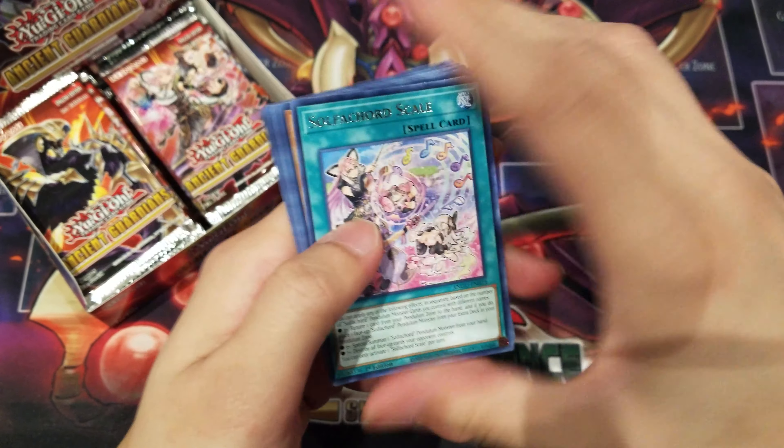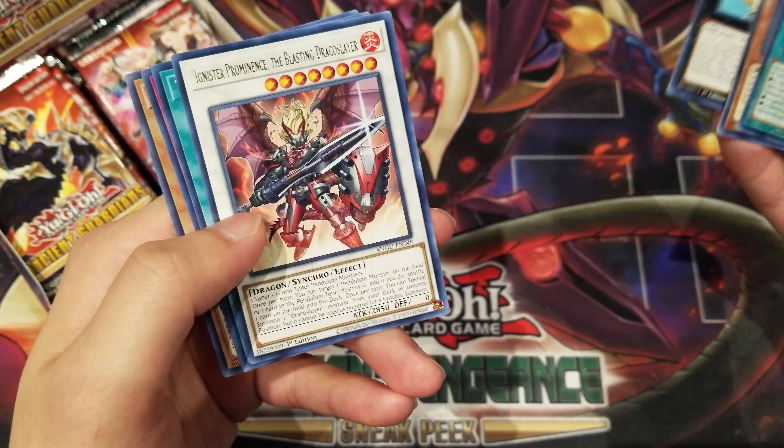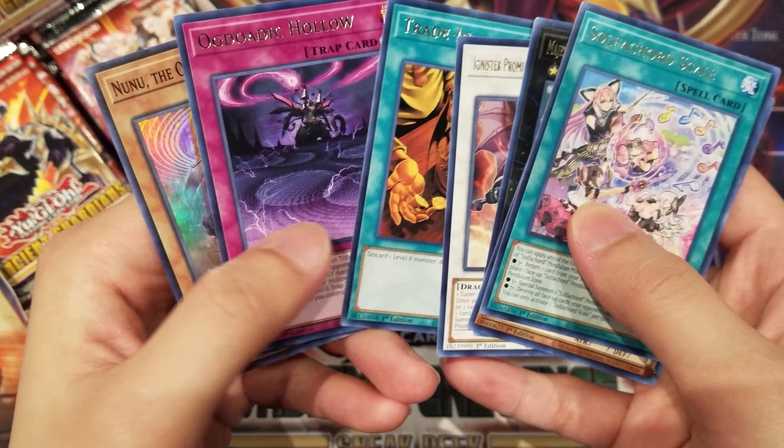For our second pack, we pulled a Sulphicord Scale, Evil Dragon Antana, Magister Paladin the Ascending Draco Slayer, Trayden, Ogdodic Hollow, and Nunu the Ogdodic Remnant.